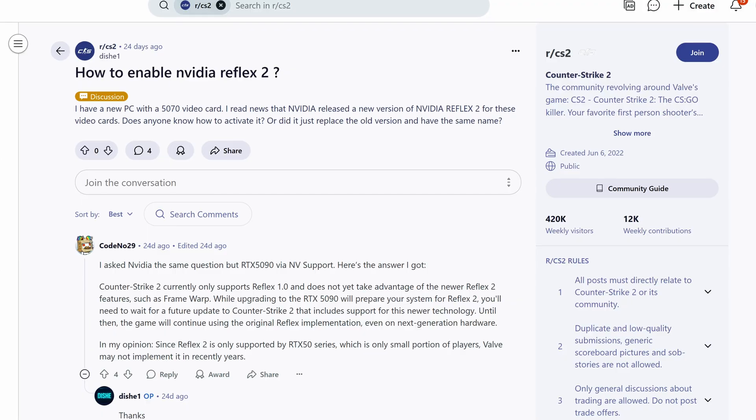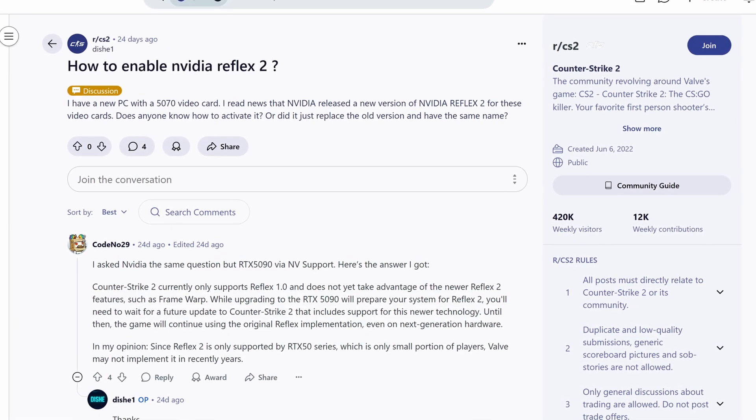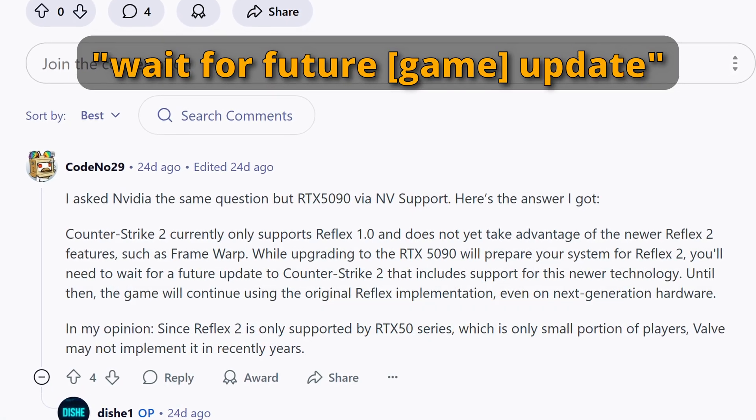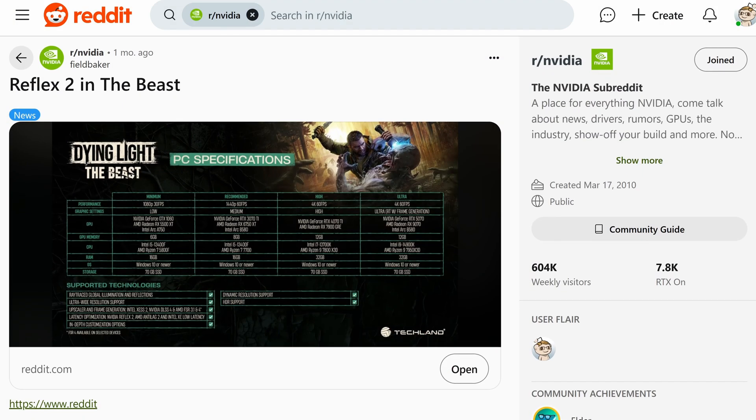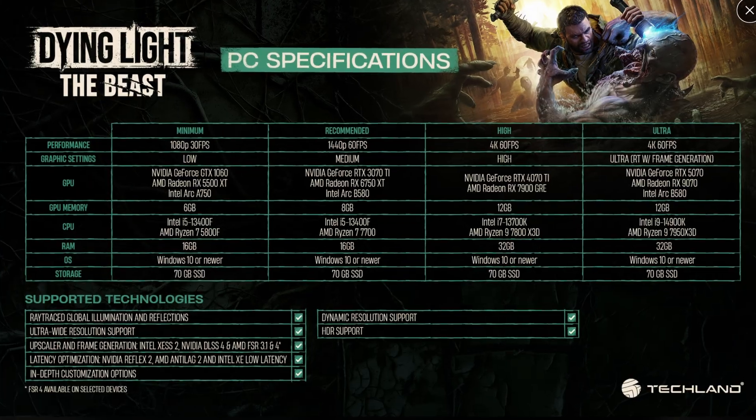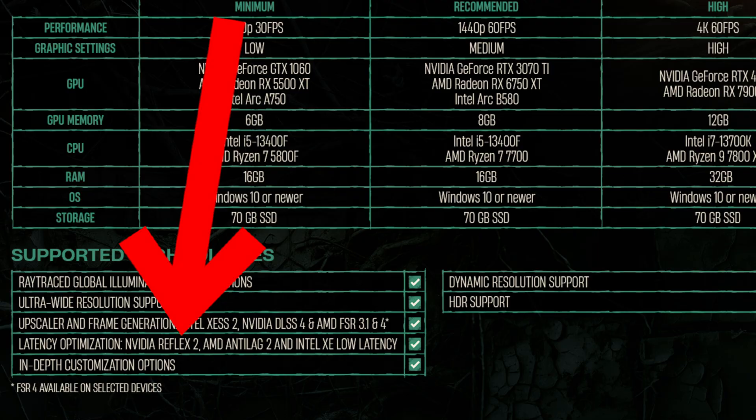What's weird is that somebody actually asked Nvidia how to enable Reflex 2, and the person who replied — who might not be completely knowledgeable about Reflex 2 as a whole — did seem to say that it is still being worked on, it's just not available yet, and it depends on games implementing it too. That's interesting to me, especially because the Dying Light game actually listed Reflex 2 as a supported technology, but then later quickly updated that to say Reflex 1 and said that was a mistake. But I'm not convinced that was a mistake.